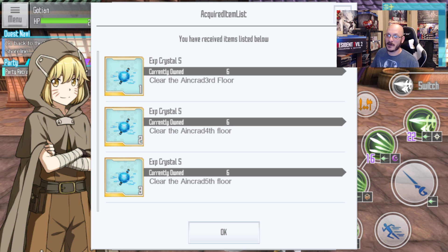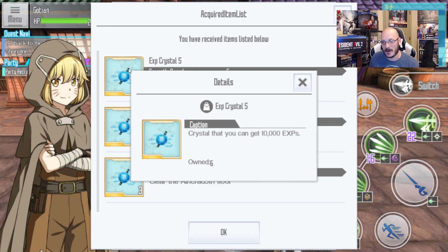We had our update. And first things first, as soon as I logged in, Panel Missions showed up. It said I had four completed already. So what's cool is that apparently there's a new item in the game called EXP Crystals.